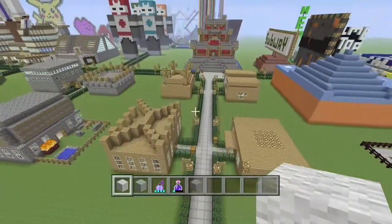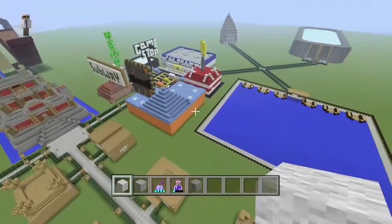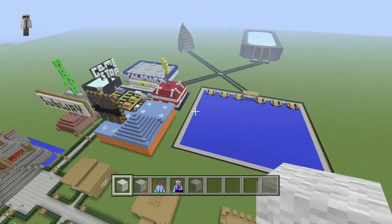So this is the first street where you spawn out. This is the wooden street. Over here there's a shopping center and a nice little boating area.